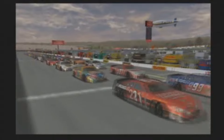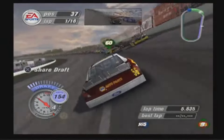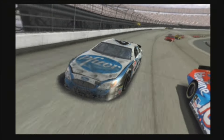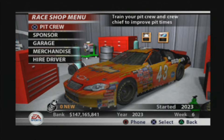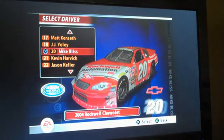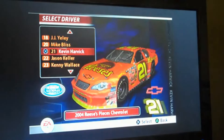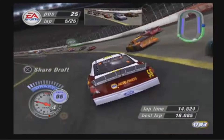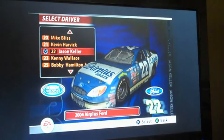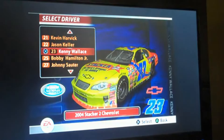In Thunder 2004, you have one series - the Cup series - to play in. Everyone drives Cup cars; even drivers from the Busch series are in the same cars. In 2005 however, there are five completely different types of cars to choose from. You still have the Cup series, which drives a lot like it did in Thunder 2004, but you also have the Busch series as its own playable race mode. In Thunder 2004 those drivers were lumped in with the Cup series, but now they have their own standalone races with just that specific roster.